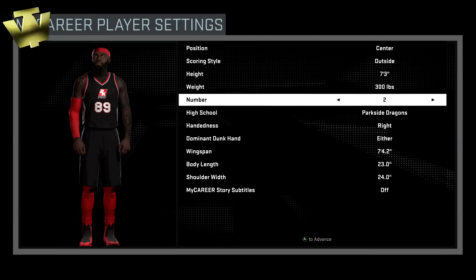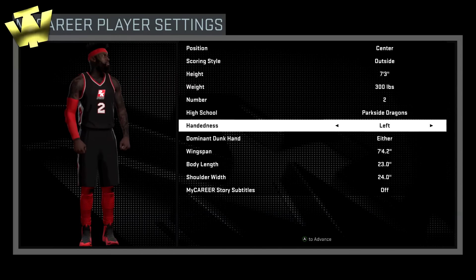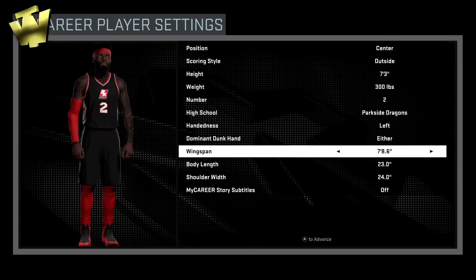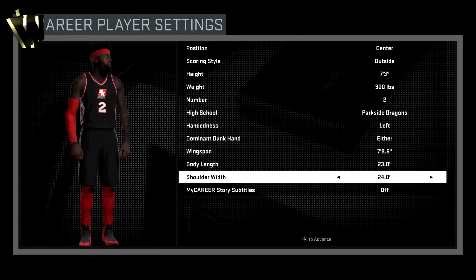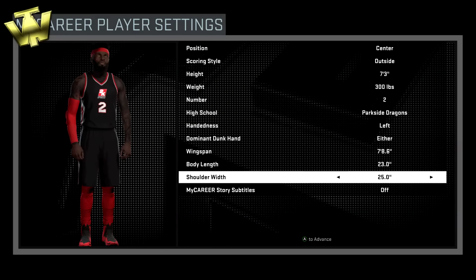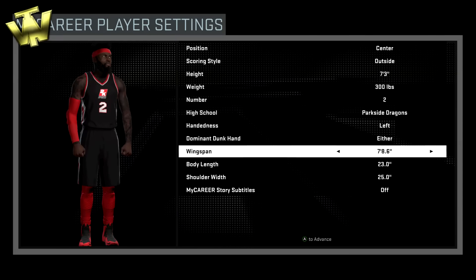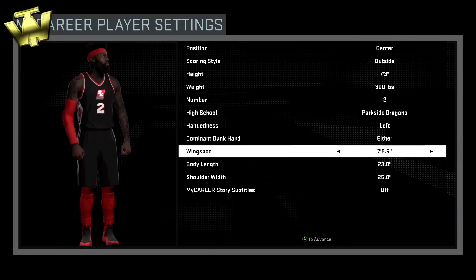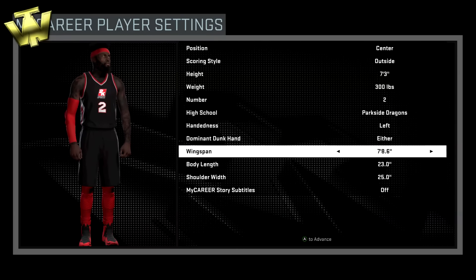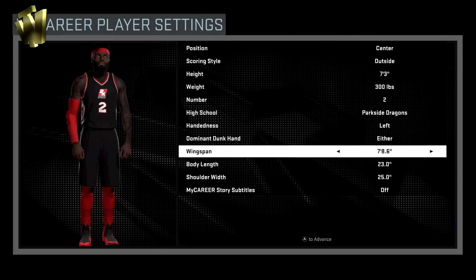First thing you want to do is obviously make a center, put his scoring style to outside. Max height at 7'3". Your hand and weight, put it whatever you're comfortable with. Your dominant dunk hand either way. Your weight really doesn't matter. Max your wingspan. Your shoulder width and body length you could put at whatever you want, but you really want to make sure you max out your wingspan — obviously for the longer arms, which is going to help you on defense with blocks and steals, help you on offense with offensive boards, and help your defensive boards. So it's really key to make sure you have that wingspan maxed out.